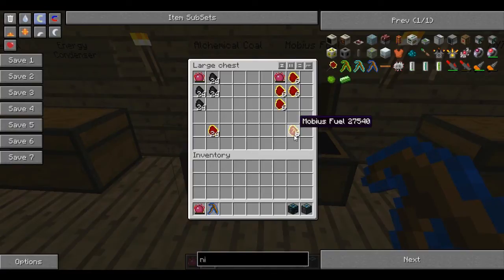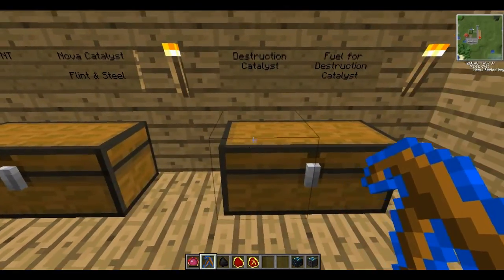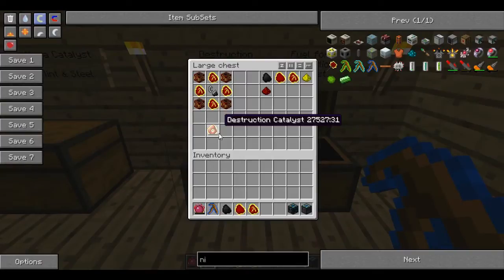You'll need six mobius fuels to make the destruction catalyst. To make six, you'll eventually need a stack and a bit of coal, which will get your 25 alchemical coal and six mobius fuel. I'll show you a more efficient way to get coal later on. You also need to make some TNT, which is sand and gunpowder. The most important part of the destruction catalyst is the nova catalyst, which is basically a TNT and some mobius fuel. You'll need four nova catalysts, plus a fresh flint and steel — if it's already been used, it won't work. And finally, the destruction catalyst. So we've done all this to get an energy condenser and a destruction catalyst.